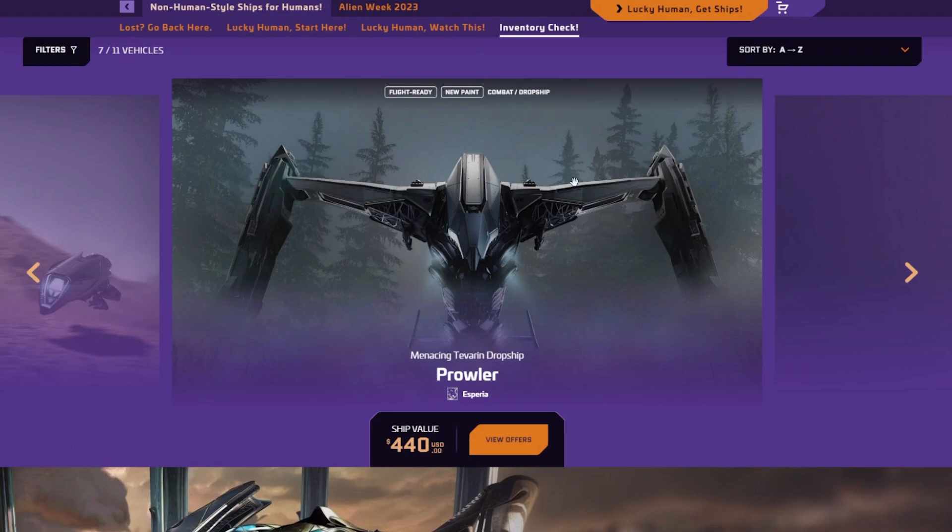Don't quote me on this, but I think the Prowler will fit in the hangar of the BMM — the BMM hangar is gonna be huge. I think the only thing this ship has going for it is how it looks.